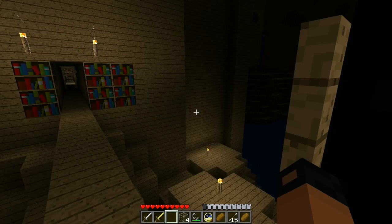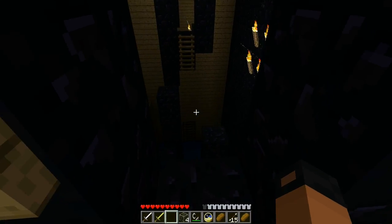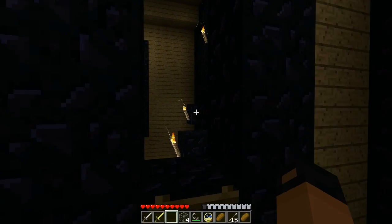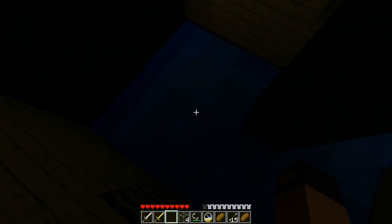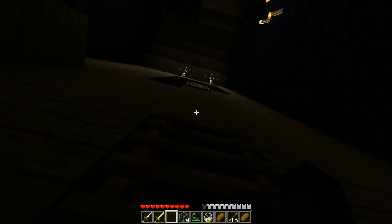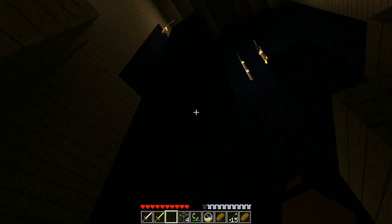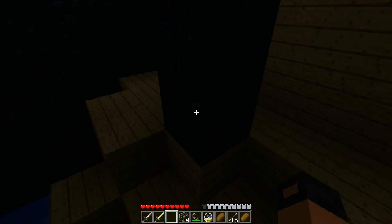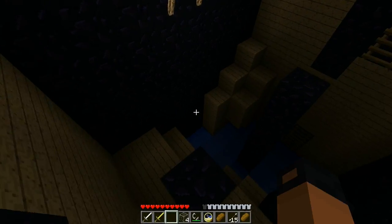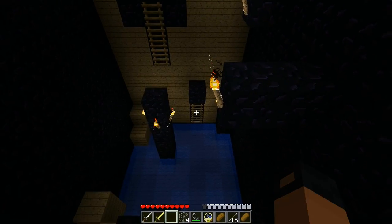Challenge 3: jump from one obsidian pillar to the next. That was easy, so this might be even easier. Since — oh god, how did that happen? I lagged to my — what? How am I supposed to get up? There's no ladder here and I can't jump from that water, so I'm just gonna try this again. Sunshine, lollipops and rainbows — yes come on, yeah! Sweetness.